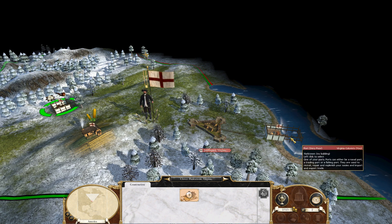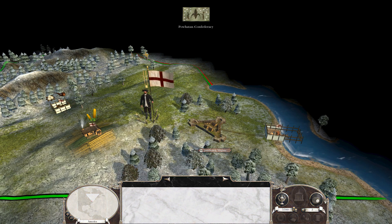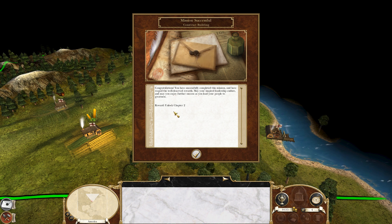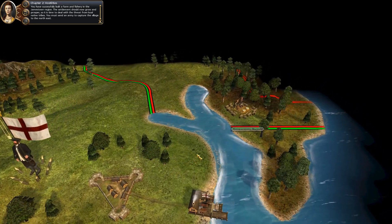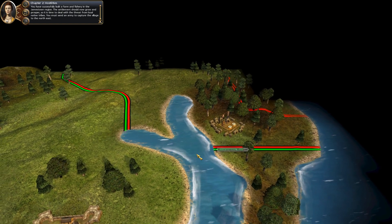We'll advance a couple of turns and now it's done. Congratulations — you completed the mission and we have unlocked Chapter 2. You have successfully built a peasant farm and local fishery in the Jamestown region. Jamestown should now grow and prosper. It's time to deal with the threat from local native tribes.